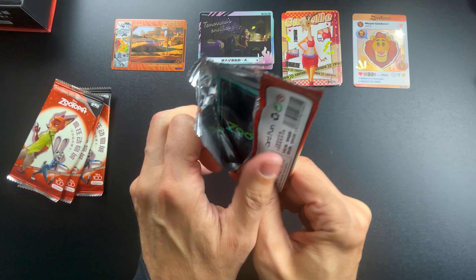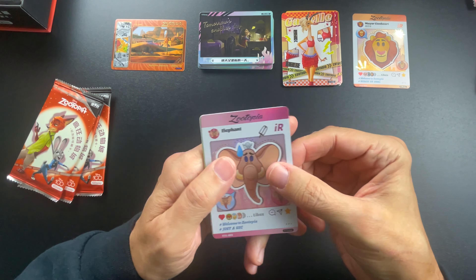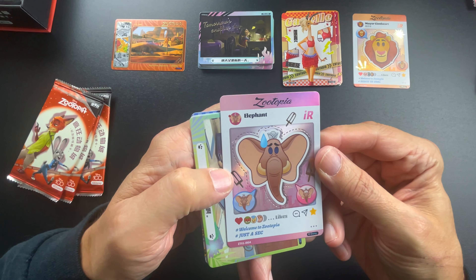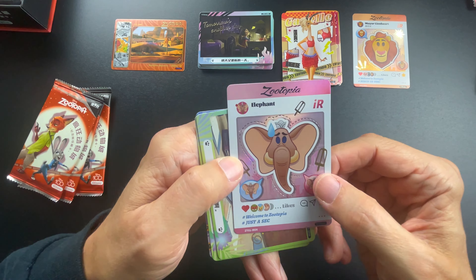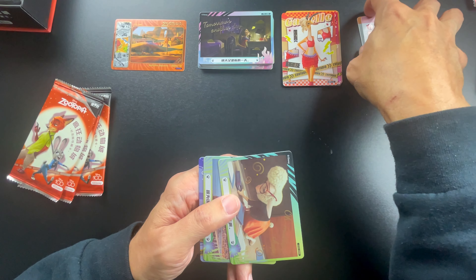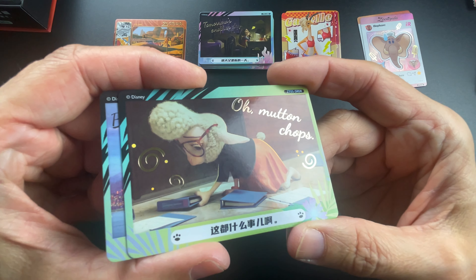I would like to see another version — another movie — but I'm always worried they're just going to wreck the brand by doing sequels, though Disney does a lot of them. This elephant card says 'Welcome to Zootopia — just a sec,' and it has likes and everything. That's a really cool card. We haven't gotten any super special cards yet; I don't know if there's one per box — I'll have to relook at the odds.